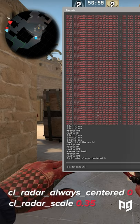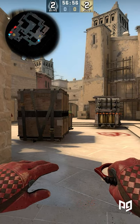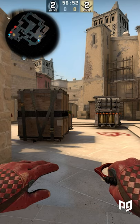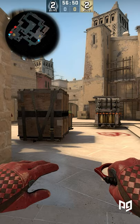Here's a quick before and after. You can clearly see how much this would help. Make sure to use these settings before you hop into your next comp game and you'll have a lot more info right away, even if your teammates aren't the ones giving it to you.